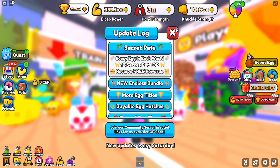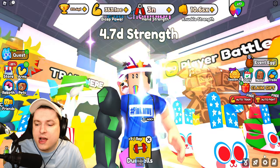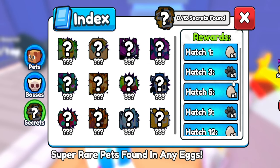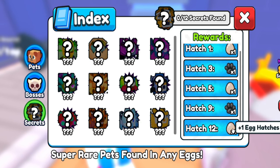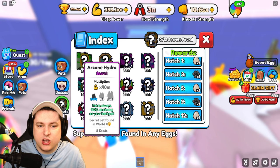The main attraction is the brand new secret pets. How they work is super simple - from World 4 and up, you can now hatch secret pets. These are all the secret pets you can get, and their milestone rewards: hatch 1, 3, 5, 9, and 12 for free rewards.